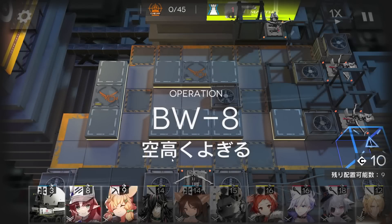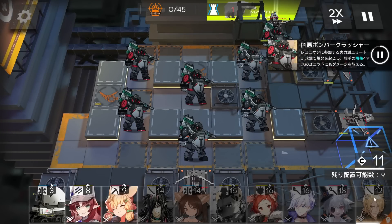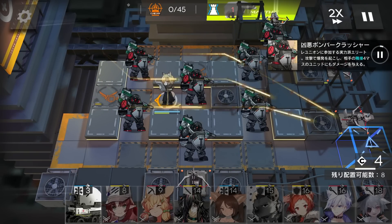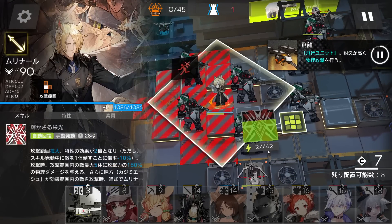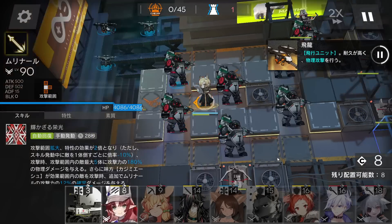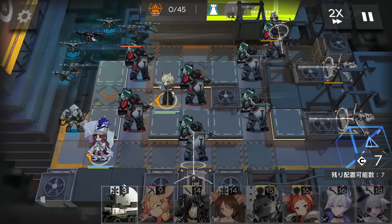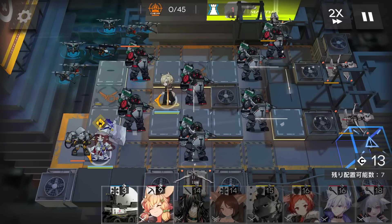Immediately deploy uncle - really cheap, only 12 DP - facing the left side. The timing for uncle is: deploy and immediately activate his skill every time it's ready. Deploy the black vanguard to the mid DP tile, and just activate uncle's skill whenever he's ready.